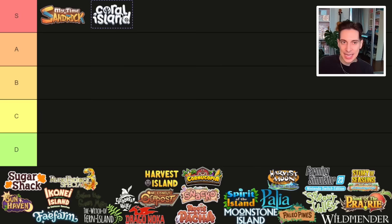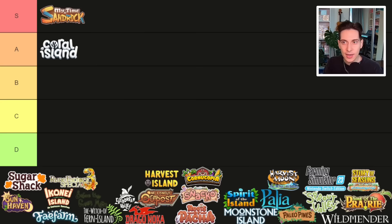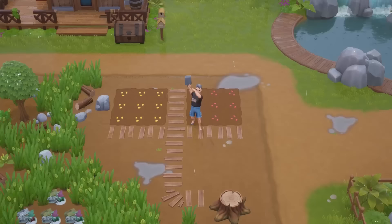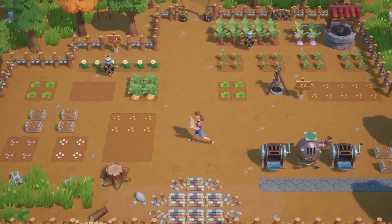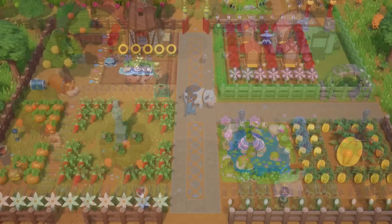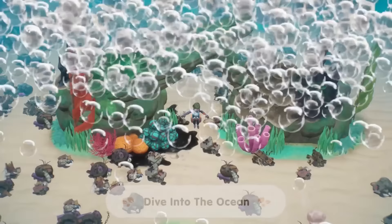The next game that came out in Early Access last year and now got its full release is Coral Island. I really wanted to give this game the S tier this year, but unfortunately it will remain in the A tier — for pretty much the same reasons it was in the A tier last year. It's a really good farming sim, it does a lot of things right, it feels good to play, and it has some interesting new ideas like diving underwater to clean the ocean and one of the most diverse casts of romanceable characters.